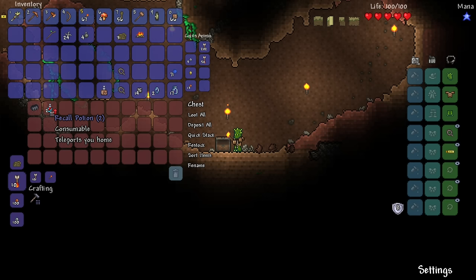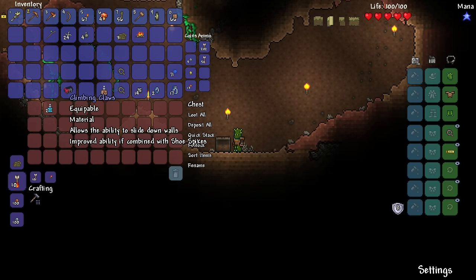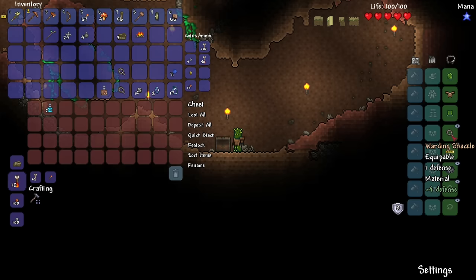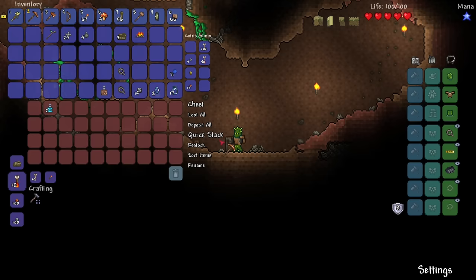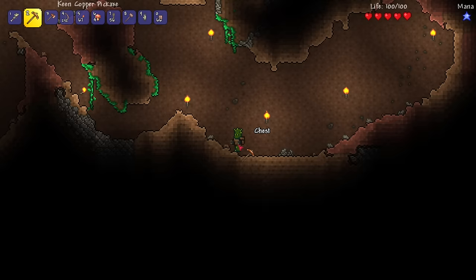What's inside of the chest? Ooh, 17 bottles, a builder potion that increases placement speed and range for 15 minutes, a recall potion that teleports you home — ooh! I don't have a bed though, so does that constitute as home? Climbing claws — equippable material that allows the ability to slide down walls, with improved ability if combined with shoe spikes. I already have something on my hands — oh, that must be on my wrists. So I can slide down walls instead of falling.